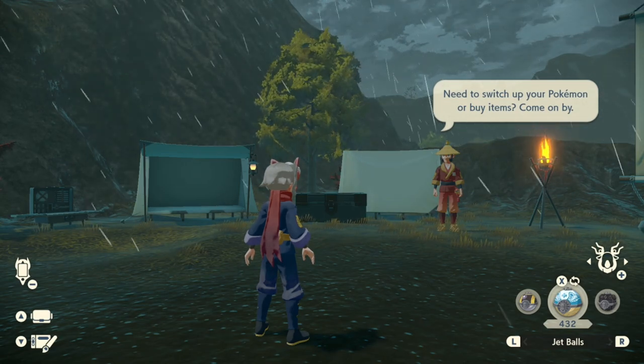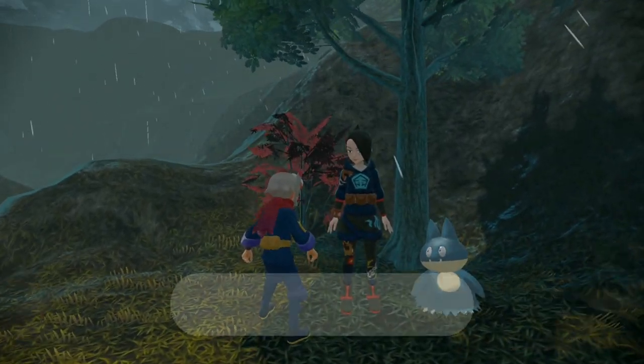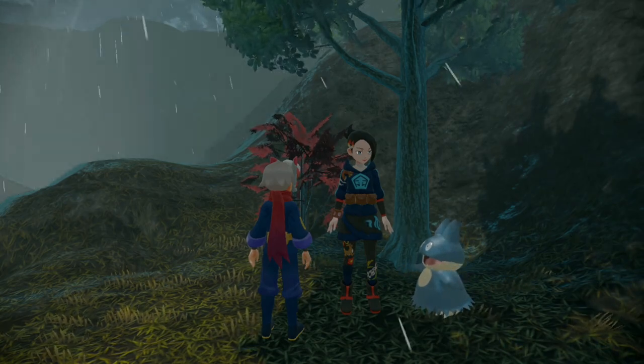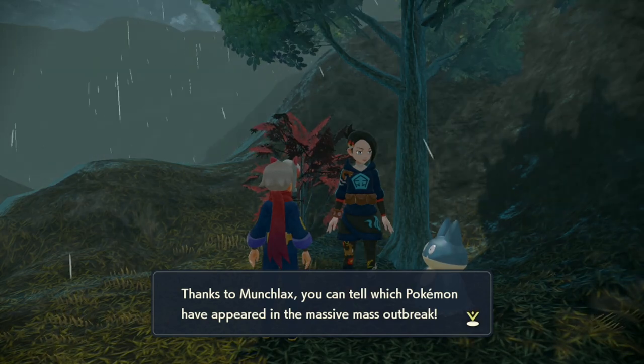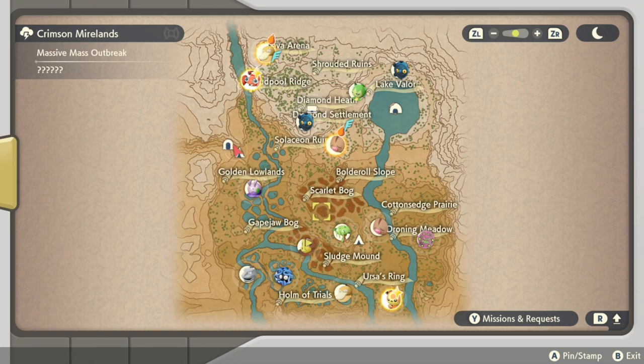Now let's talk about a couple of massive mass outbreak specific things. When you go and talk to Mai, you give her 5 Aguav Berries and you can see which Pokemon are on the map. These Pokemon don't change, so if you're running low on Aguav Berries, you can go talk to her, see what Pokemon are out there, screenshot it or take a picture with your phone, and reload after you clear a handful of them. You can reload this area and all of these Pokemon will stay in these areas, so you can check every single node even if you do run out of time.